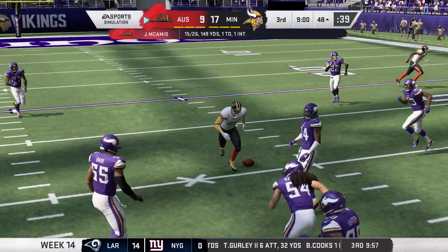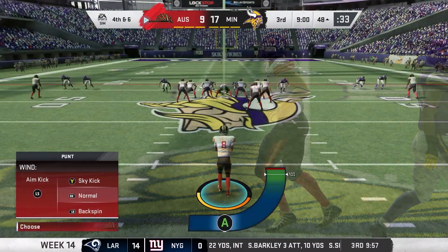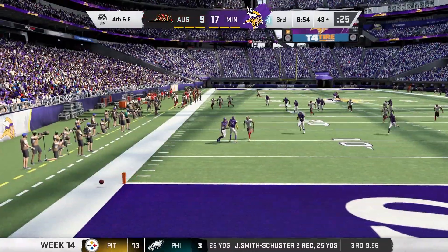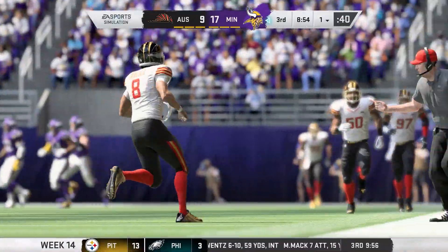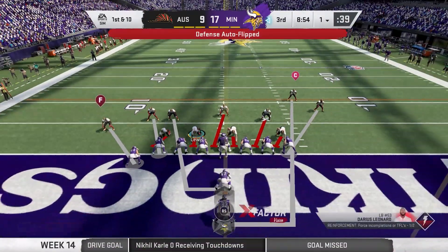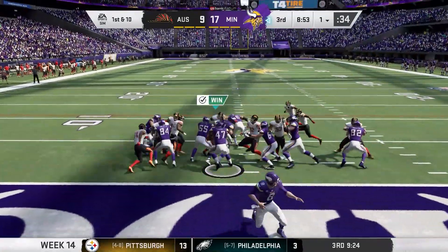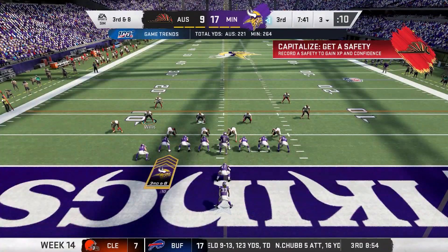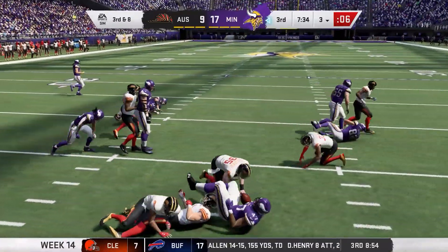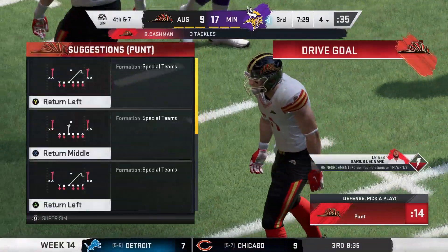Nikhil Carlay can't come down with it — his second drop of the game. Come on, Carlay, you're supposed to be our number one receiver. That looks like a great punt — down at the one yard line. Can we get another safety? I'm going to run commit. It's a fullback dive, and they pick up one yard. On third down I don't want to run commit just because if we don't get the safety, I don't want them to get the first down. They didn't get the first down but we did not get a safety. We'll get the ball back with really good field position, and TJ Logan's been a good punt returner this year.